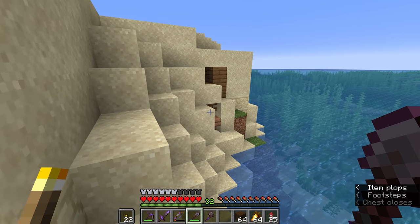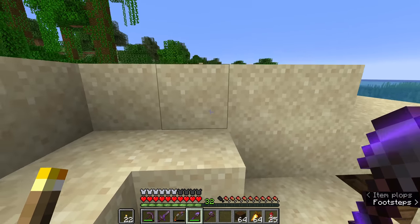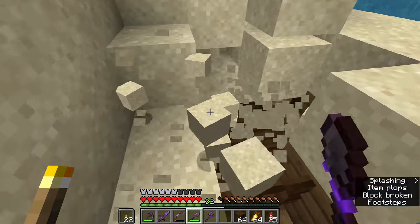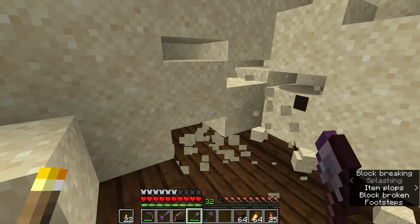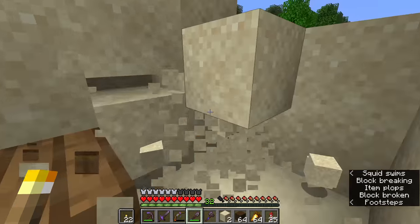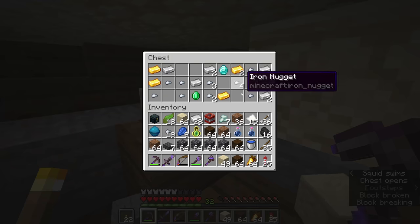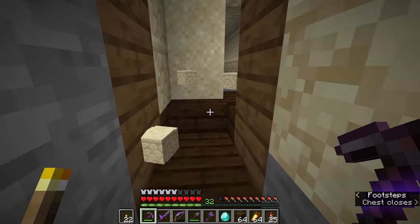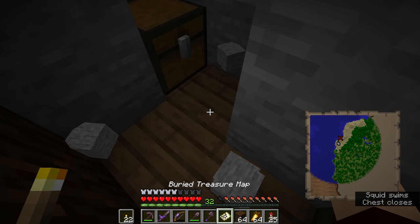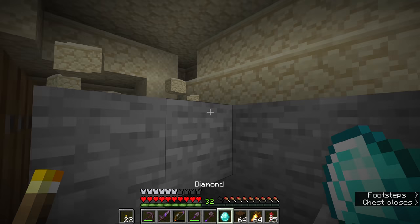Through very lucky happenstance, there is another ship under here. We'll see whether there's anything worth grabbing before we leave. And I wonder if this treasure map points directly to where we are — yes, it does. Now we can leave.